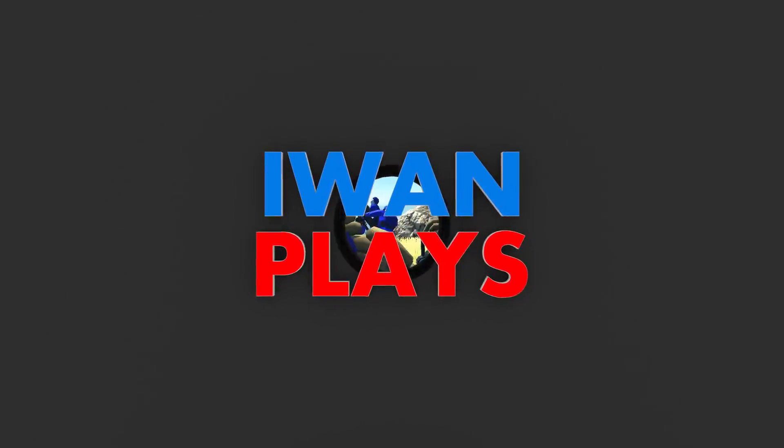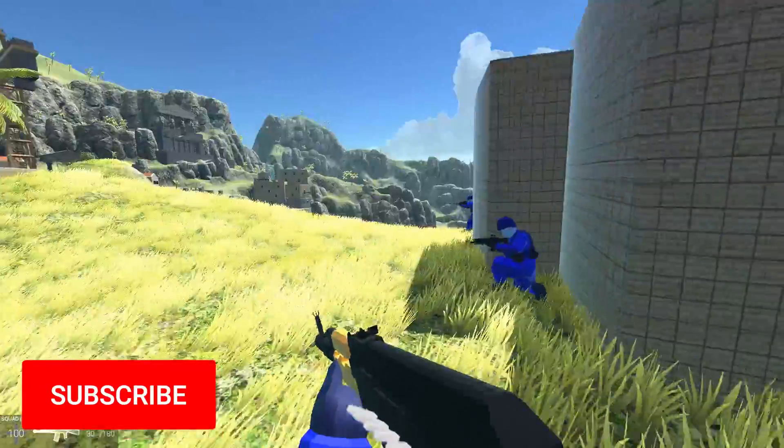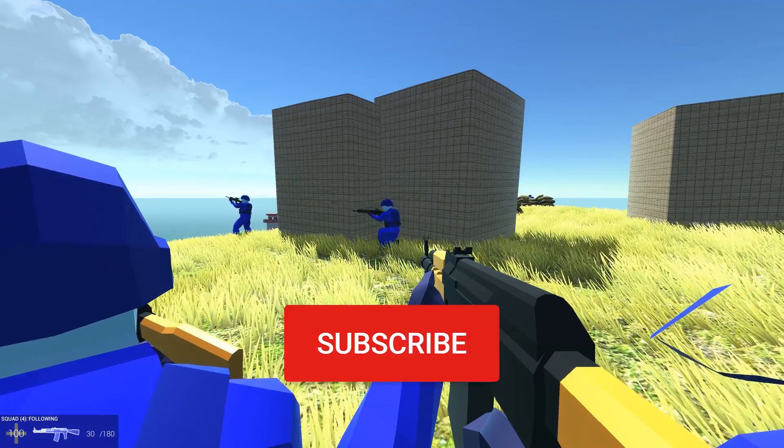If you want to be able to give commands to your teammates, like I'm doing right now, all you gotta do is hit the G key — the G like gun key on your keyboard.